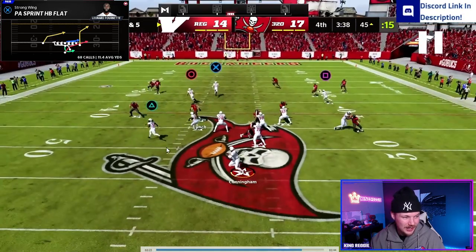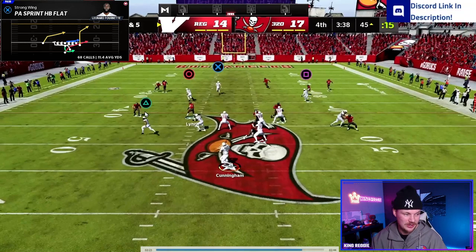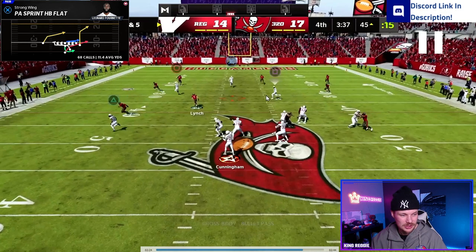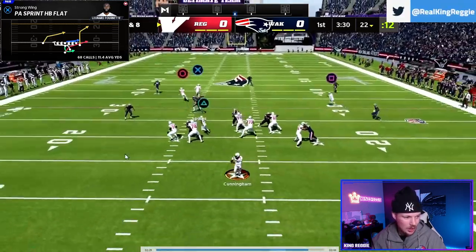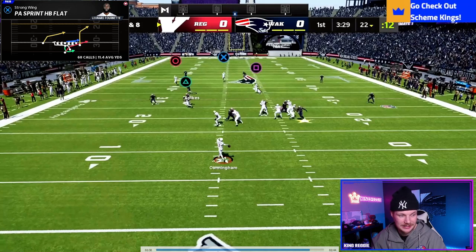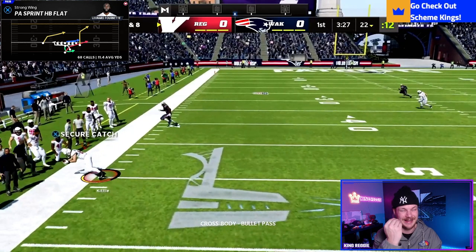The one adjustment on this play: put the inside tight end on a streak instead of his default whip route — this pulls back outside deep defenders and opens a nice lane along the sideline. Look for the user firing down to the run side. If the user jumps to the flat side with a hard flat and another flat defender, throw the crosser in behind. The route I love most is the corner route — when there's a hard flat on the field and no double flat coverage, fire it to the corner route for a toe-tap along the sideline.